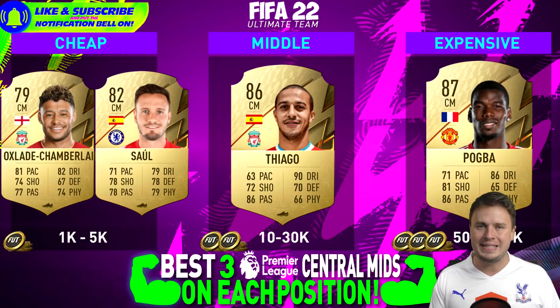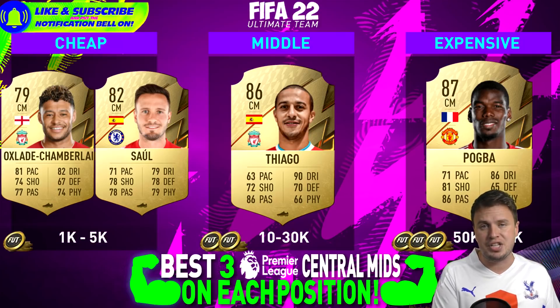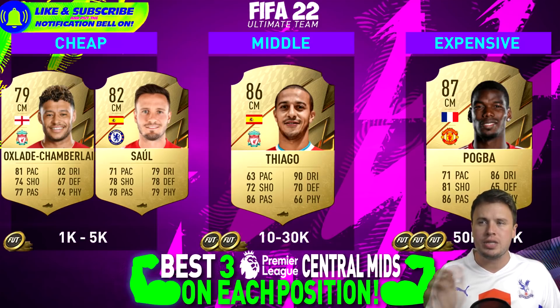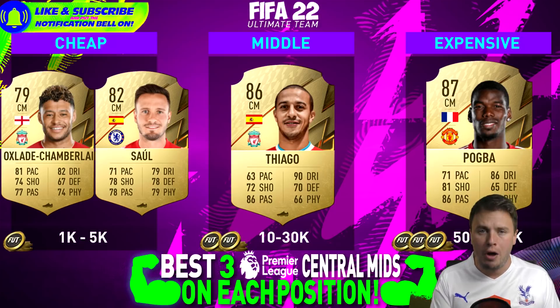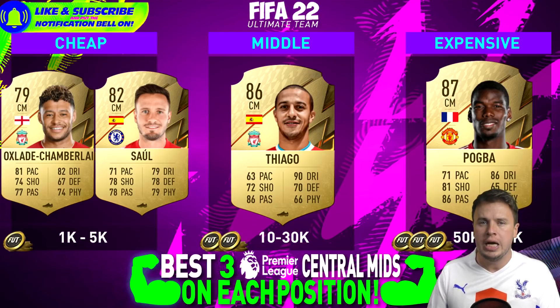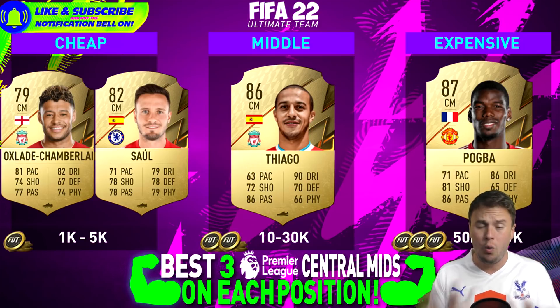Moving on with the central midfielders. It's a pretty tough position to find a good mid-priced player. For cheap players, we have many to choose from: Oxlade-Chamberlain, Saul Niguez, and others. A central mid needs to be all-round with at least 70-plus speed and everything else 70-plus as well. Thiago Alcantara is 10k — why? Because he's 86 rated, and most importantly his passing is incredible. The complete player is Paul Pogba, but that gives him a price range of around 125,000 coins, and prices are pretty steady with the new FIFA rule.